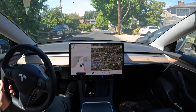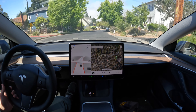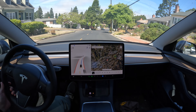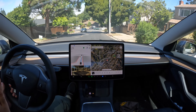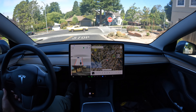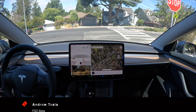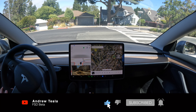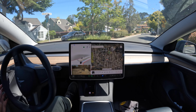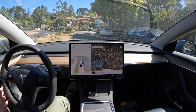Hey everyone, welcome back to another FSD Beta 10.12.2 video. I've been wanting to try something like this for a while. Basically, I have a destination I want to get to but I've put no destination into the car. I think we're already going the wrong way, but that's to be expected. I've been curious what the car will do if there's no navigation set, so I'm just going to let the car drive me around and take me wherever it wants to go. Chances are it's just going to go straight pretty much everywhere.